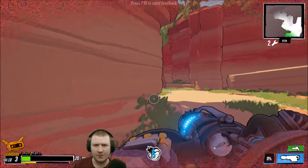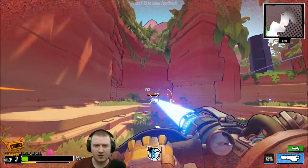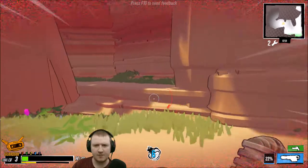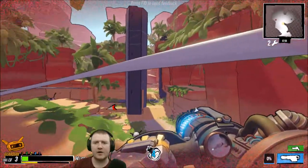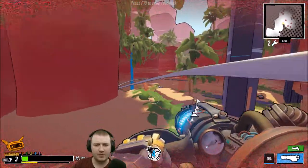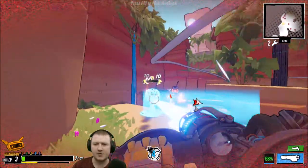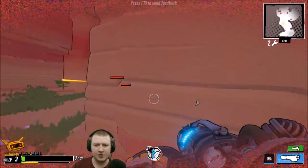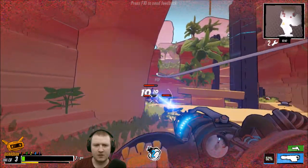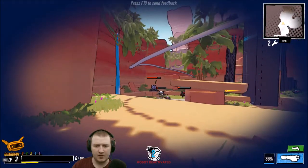The edges of my screen have gone all pixelated, which I'm assuming means I'm nearly dead — a little warning indicator that your robot eyes aren't working too well. Oh yeah, you're a robot — I mean you probably gathered that from Roboquest anyway, but yeah, you are a robot. You can also double jump and shoot grenades out of your arm.